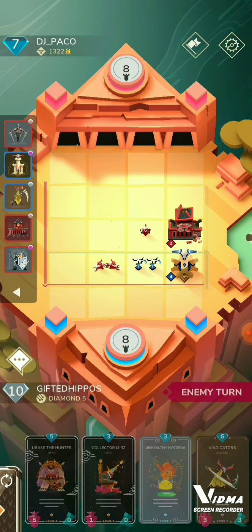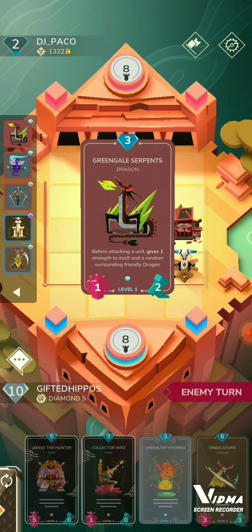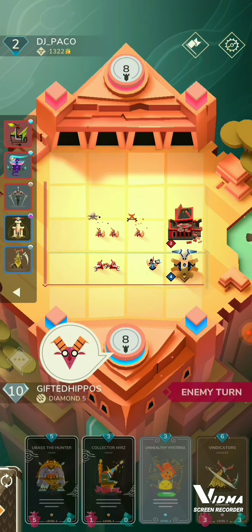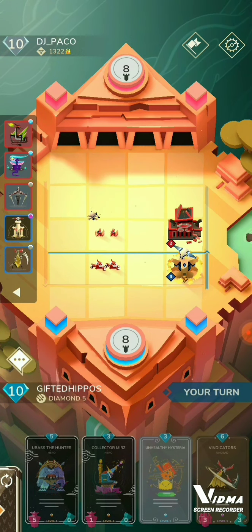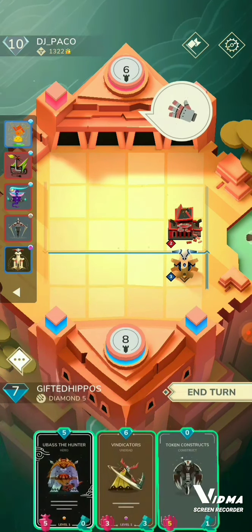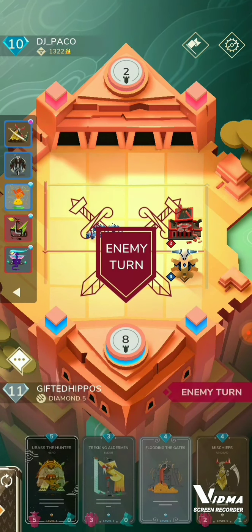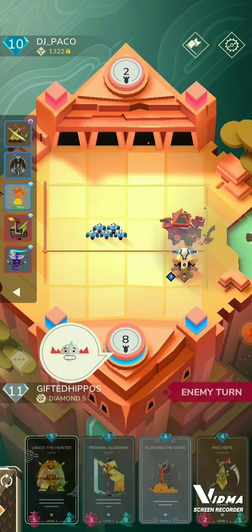Instead I get that four drop that chips the opponent's base, which is pretty nice. He tries to clear that unit, ends up succeeding, but does not take out the structure so it's going to chip them again. Then I luckily cycle into a Mertz token, which I can use to run the vindicators in.